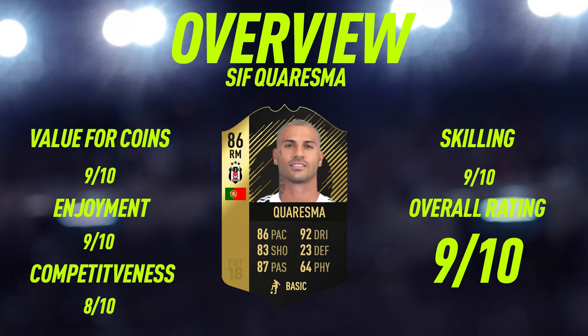Now let's get into the overview. The first thing I'm rating this card on is value for coins — I'm giving Charisma a 9 out of 10, because you're paying 40,000 coins for an 86-rated second in-form card with some really, really nice stats. For enjoyment, I'm giving him a 9 out of 10 — a really enjoyable player overall with really good long shots and dribbling. Competitiveness-wise, playing him in Weekend League, I'm giving him an 8 out of 10. Skilling-wise, a 9 out of 10, because this guy is hands-down one of the best skillers on FIFA 18. And for an overall rating, I'm giving him a 9 out of 10.